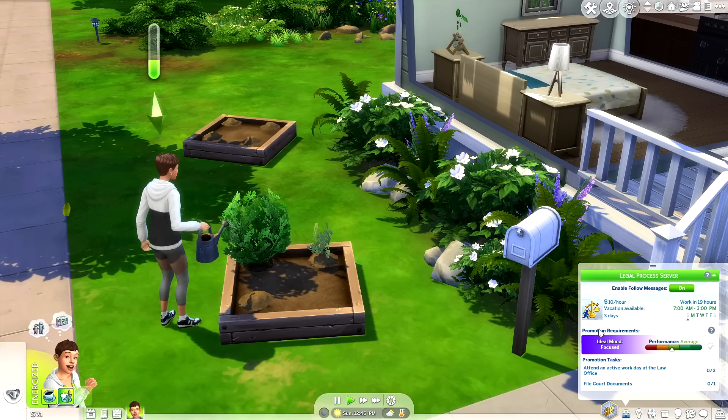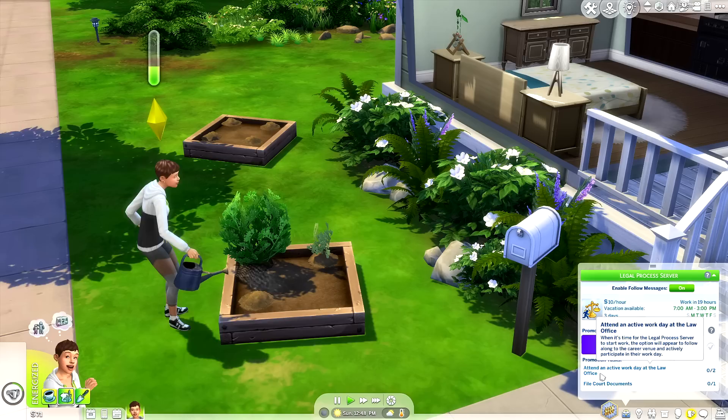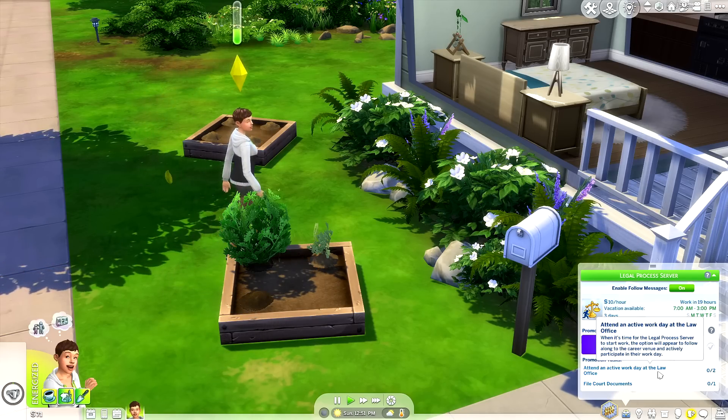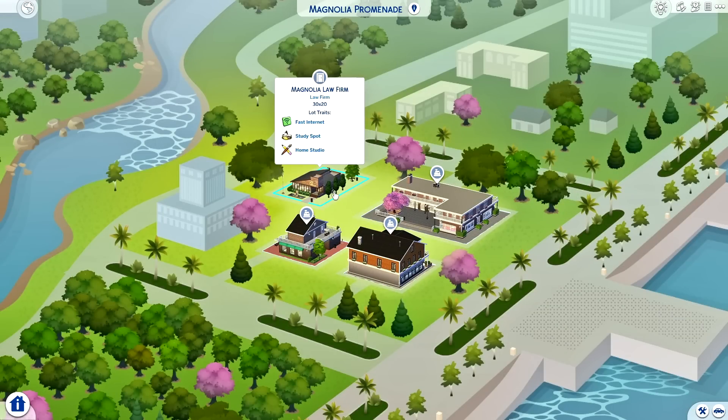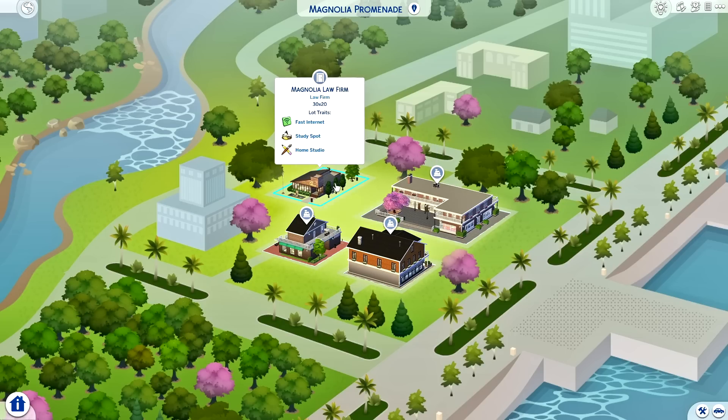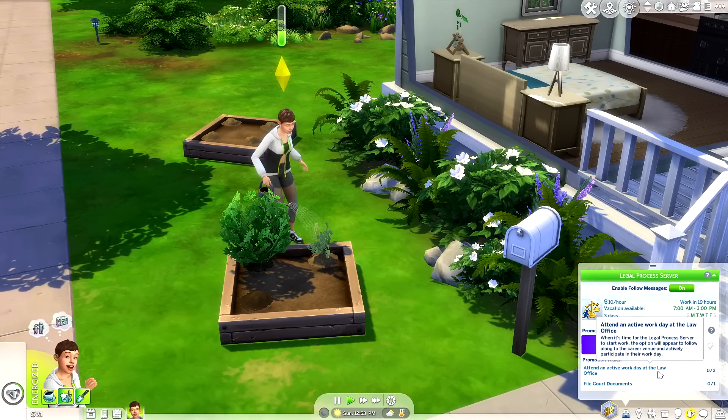I ended up downloading a law firm off the gallery — if you type 'law firm' into the search bar you can find one versus creating one, though making your own would be more fun. It made sense to place the law firm in Magnolia Promenade. I ended up renaming it the Magnolia Law Firm and did a few renovations.